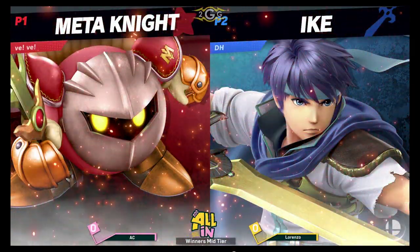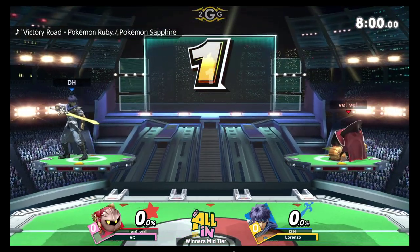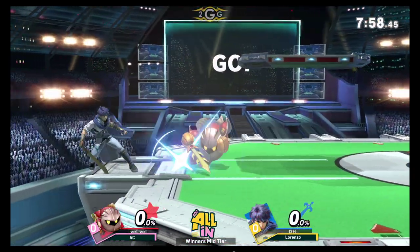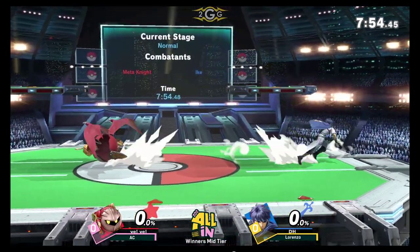Brain 13 — that's going to be particularly difficult in the face of a character who wants to get fully in your face. As we get into this one, it is going to be Lorenzo with the Ike and AC with the Meta Knight.